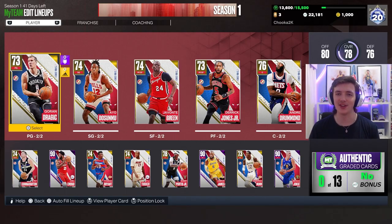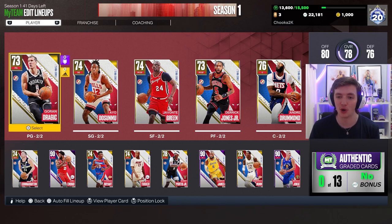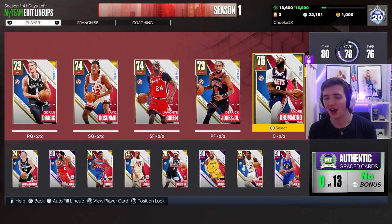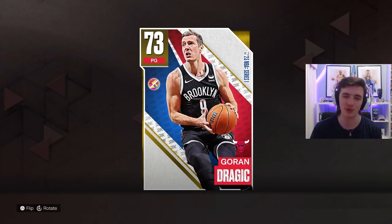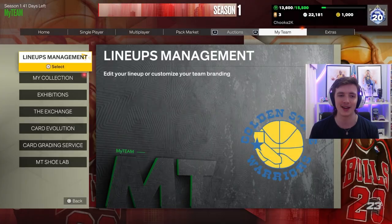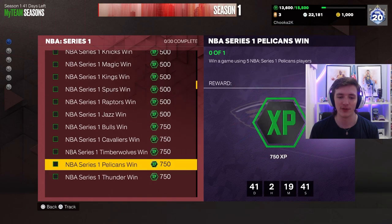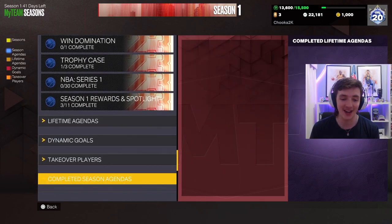I actually haven't done this method myself, but I know that it works, so I'm going to test it here on the video to show you proof that it will work. I've got five Chicago Bulls players here: Goran Dragic, Ayo, Javante, Derek Jones Jr., Andre Drummond. They have to be Series 1 players — that Series 1 badge in the top right corner of the card — and they have to come from the token market. These are non-auctionable cards. If you win a game with five Series 1 Bulls players, you get 750 XP, and I'm telling you, this takes 20 seconds.